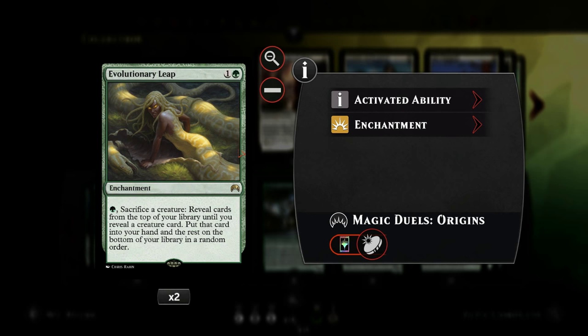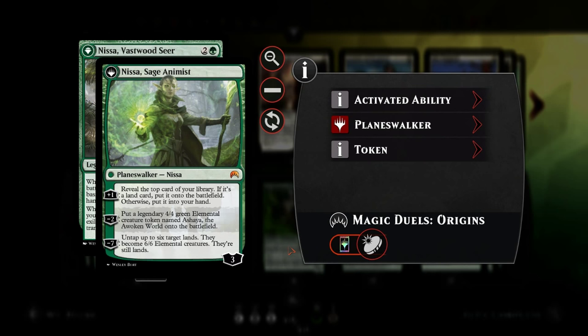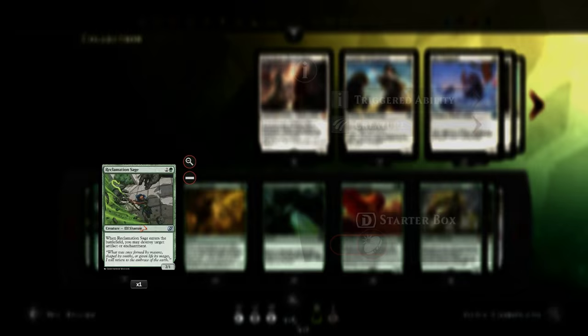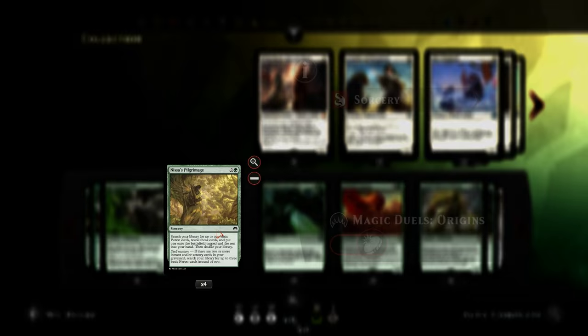We also have Evolutionary Leap to go with those cheap creatures. In the late game we can sacrifice them to the Leap and hopefully find bigger creatures, so it's still a very powerful card. Moving on, we have Nissa, which fits perfectly since she helps us hit more land drops and is pretty easy to transform - only needs seven lands in play - becoming Sage Animist, who can draw cards or make an elemental creature. We also have one Reclamation Sage to deal with opposing enchantments or artifacts, which we can fetch with our Woodland Bellower.